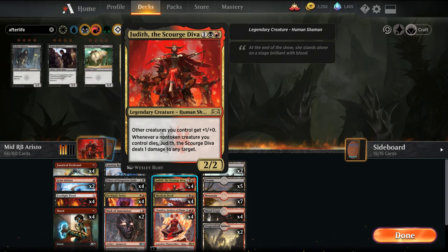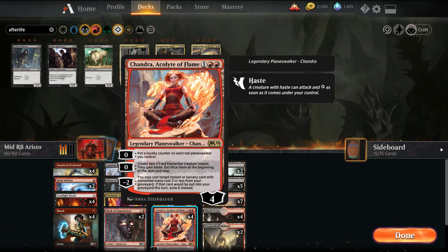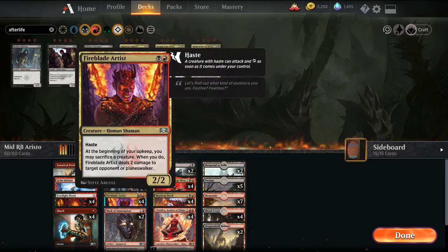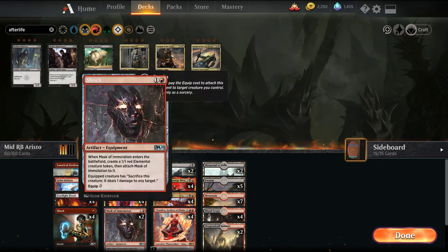We have our Plague Crafter still. We add in Judith the Scourge Diva — it's an anthem for our creatures to make them stronger, and whenever a non-token creature dies, Judith gets to ping one damage at something. We have Mayhem Devil — whenever something gets sacrificed, it deals damage. And then we've got Chandra, three-mana baby Chandra, which I've really liked. This is one of my favorite Planeswalkers and I've actually played it more than the six-mana one. We're playing her pretty much solely for the middle ability — creating two 1/1 elementals with haste that get sacrificed at end step, triggering Mayhem Devil. We can also use them to sacrifice to the Priest. In a pinch we can flash back a Shock with her minus ability.